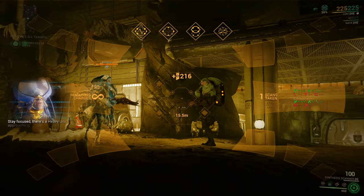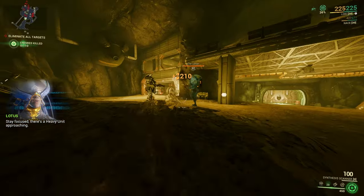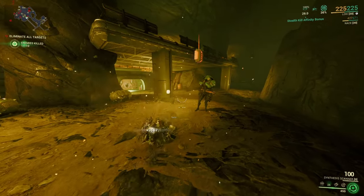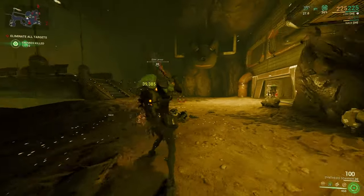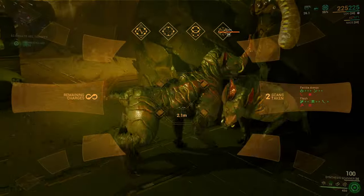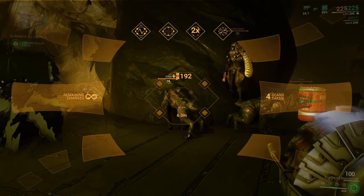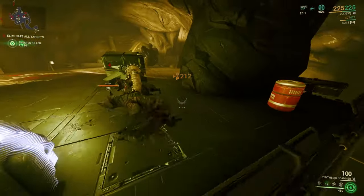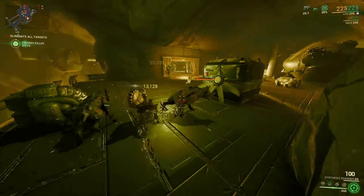When I scan an enemy while he does not see me, I will get three times more Simaris standing than I would if I scan an enemy that has already noticed me. With each stealth kill you will also increase the affinity gain by 100% up to a max of 500%, which is why leveling melee weapons in stealth missions is really good.